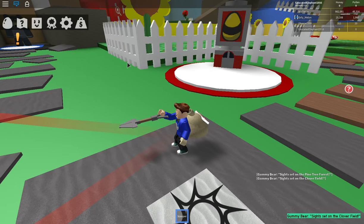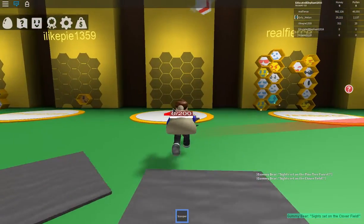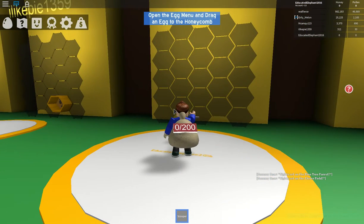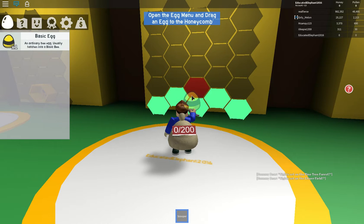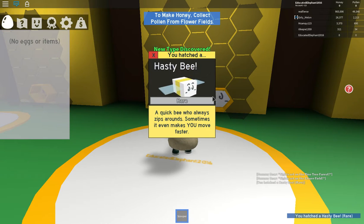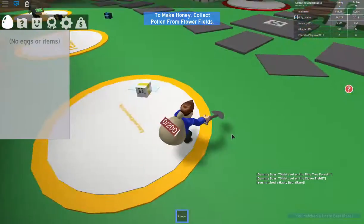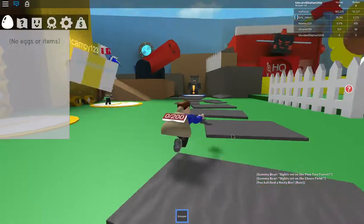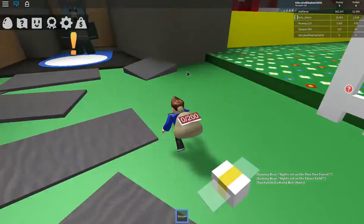A little complicated, but okay, let's go! Let's claim this hive. Open our egg menu — we got an egg here. Let's put it here. You hatched a hasty bee! That is my bee. I'm going to go over to the flower field.